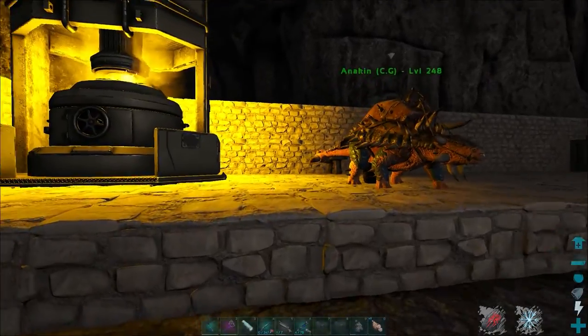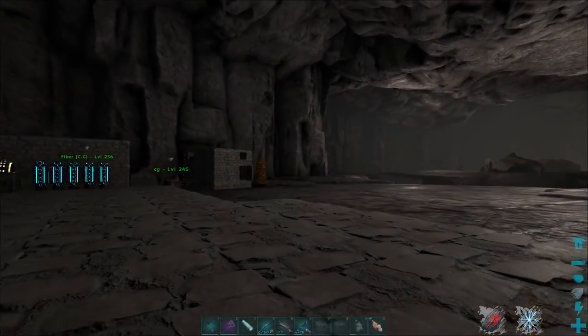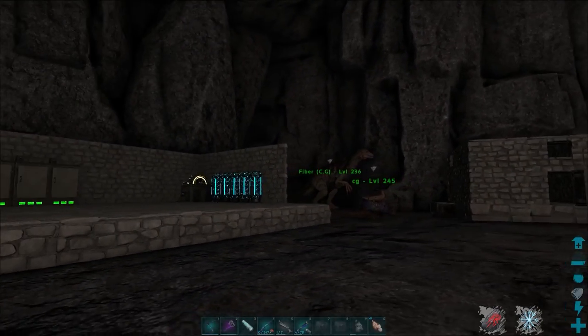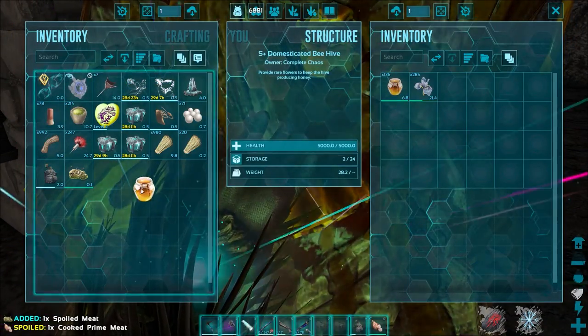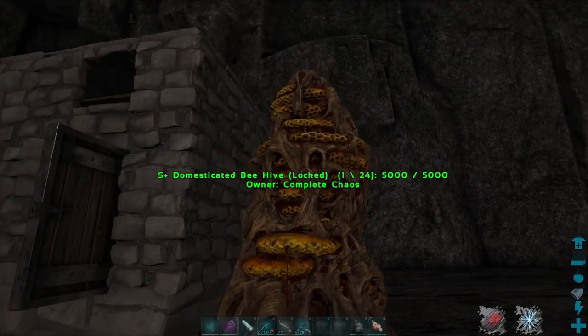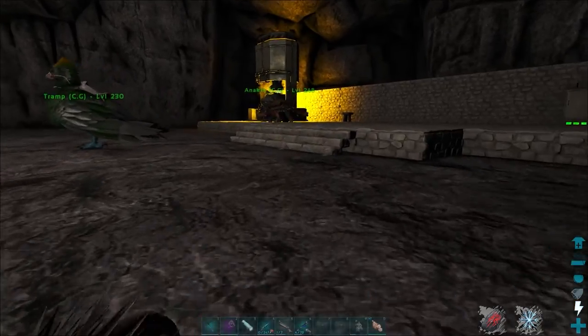I managed to get the industrial forge down and I'm pretty much just living out of an S-Plus workstation. I'm not sure what I want to do with this area yet, so it's all temporary. I've managed to build an S-Plus beehive — that just takes 50 honey to craft one. There's plenty of honey rocks spread out on Fjordor, so honey is not really a problem on this map.